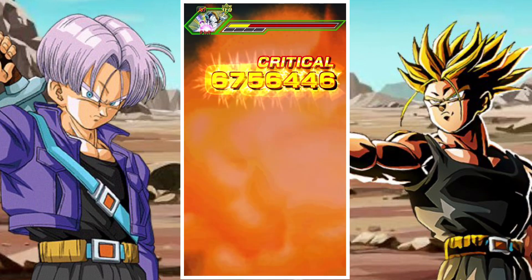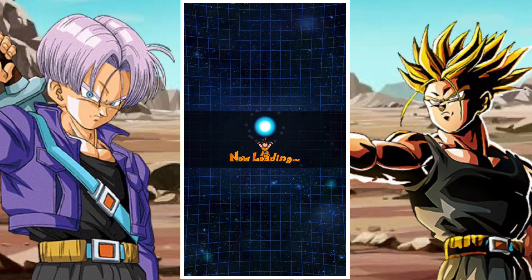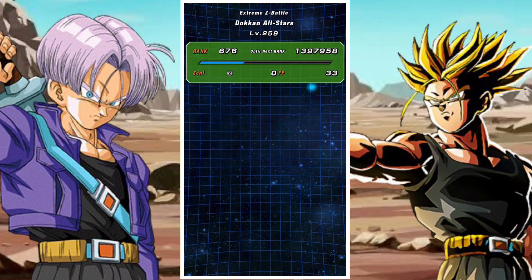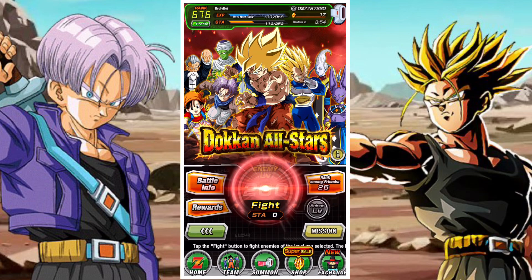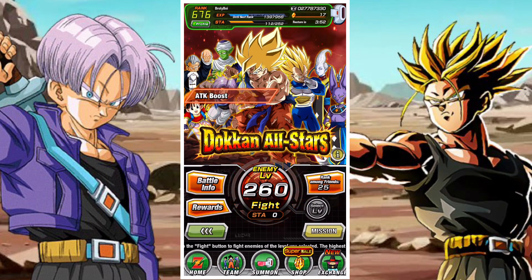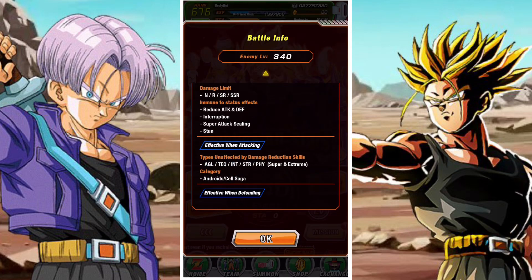The Android Cell Saga section encompasses stages 259 to 340, which is one of the biggest sections. It's almost 100 stages — it's 81 stages. So this is quite intense and it does get a little bit more challenging.